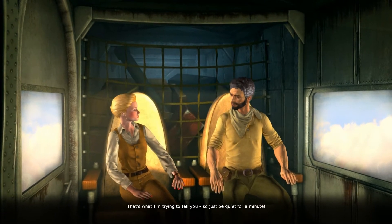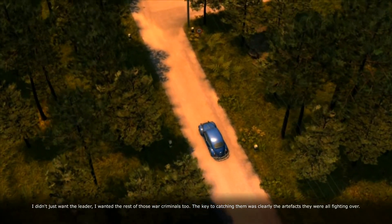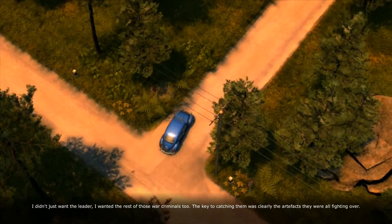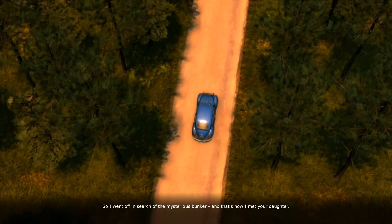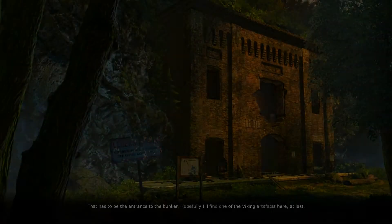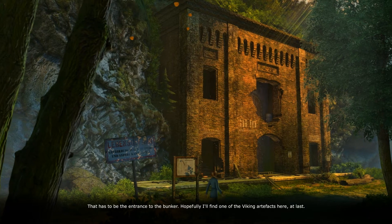That's what I'm trying to tell you, so just be quiet for a minute. I didn't just want the leader — I wanted the rest of those war criminals too. The key to catching them was clearly the artifacts they were all fighting over. So I went off in search of the mysterious bunker, and that's how I met your daughter. The lead protagonist's daughter? That has to be the entrance to the bunker. Hopefully I'll find one of the Viking artifacts here at last.